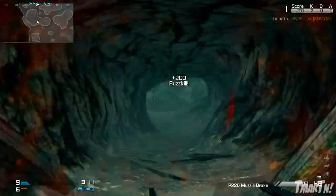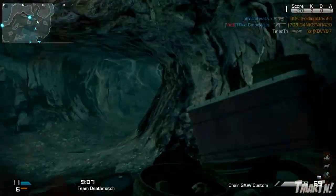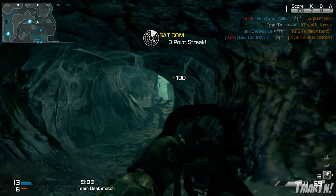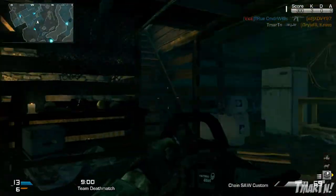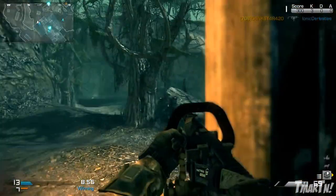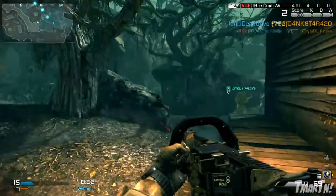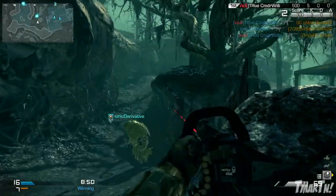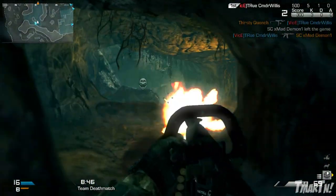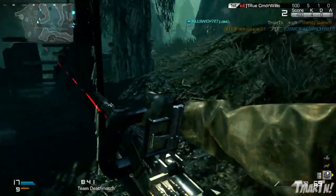Next up, as for the damage, this is where this thing struggles a little bit. It does 34 damage up close and then drops down to 24 damage at a distance, which makes it a 3 to 5 shot kill and the weakest of all the LMGs in the game. It makes up for it in rate of fire though — 857 rounds per minute, which is far above the average of the other three LMGs in the game, which is 712. It doesn't do a lot of damage per bullet, but it dumps a lot of bullets downrange.